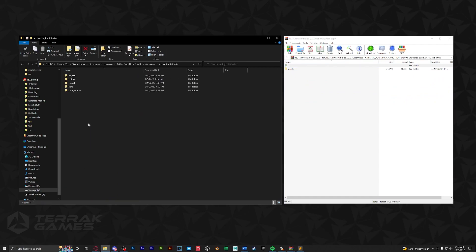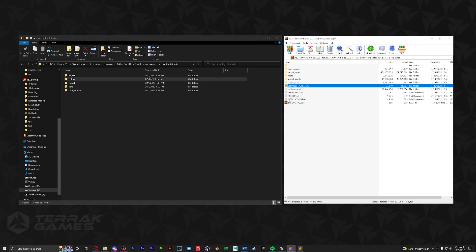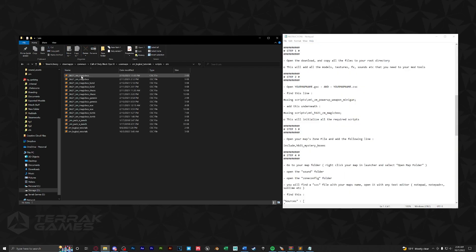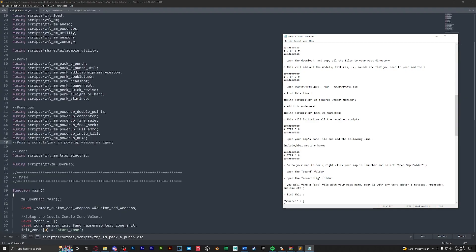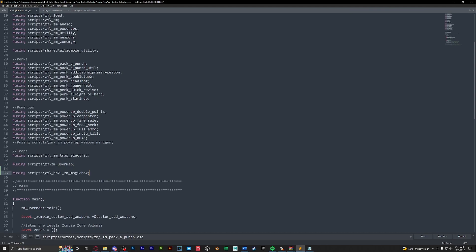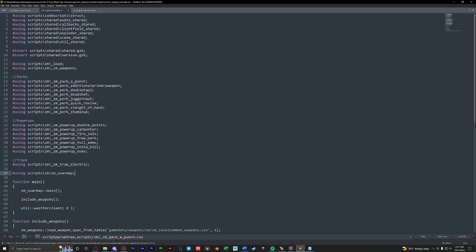Drag in the scripts folder. Then open up the instructions and follow what it says. In our map folder, open scripts/zm and open our GSC and CSC. Take the using line from step two, find our user map using, make some new lines, and paste it in — do that for both the GSC and CSC.